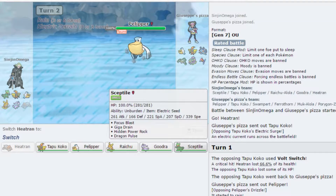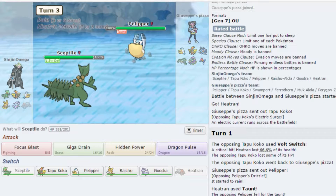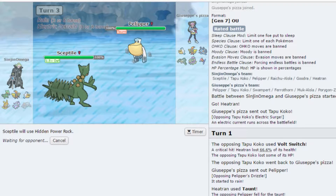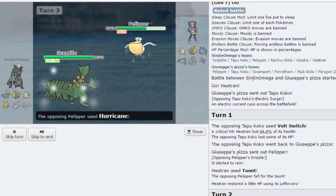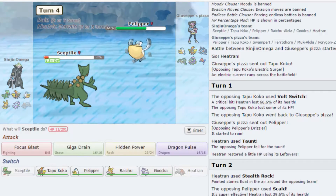He basically set up what I needed, so let's just go into Sceptile and I can just hit him up with a Hidden Power Rock. I'm running HP Rock on it because this way it can hit all of his weaknesses. I didn't think that through though — he has Hurricane.